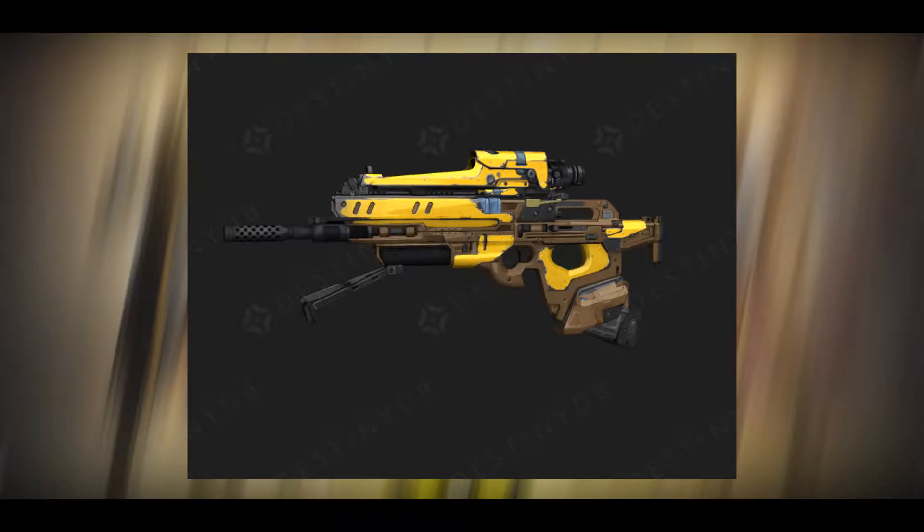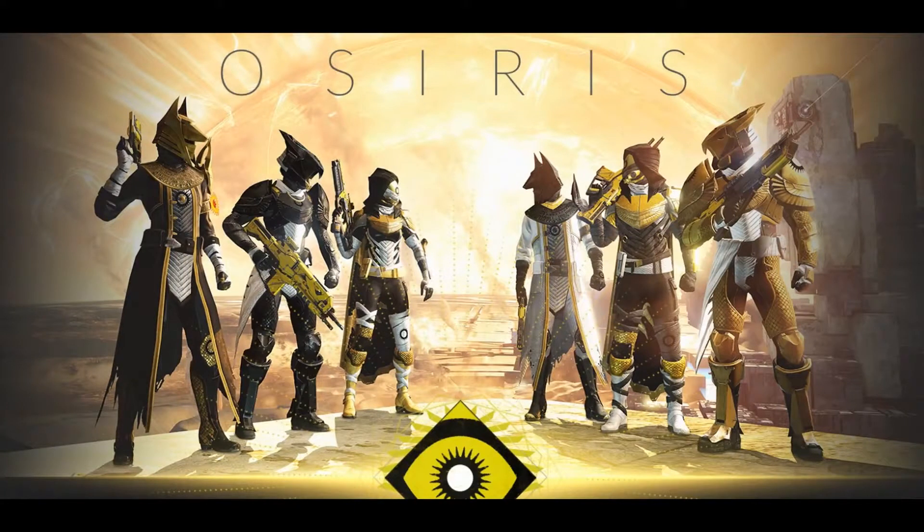There is also one other weapon. It is an auto rifle called the Summoner. They do not have any pictures of this yet and they don't have any of the stats. As soon as I get that information I will release it to you guys. But anyways, these are the primary weapons including the Fate of All Fools — we've known about that for a while.